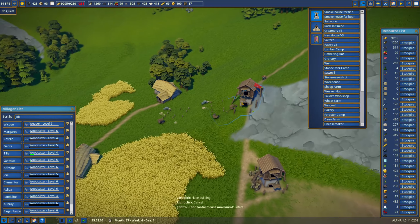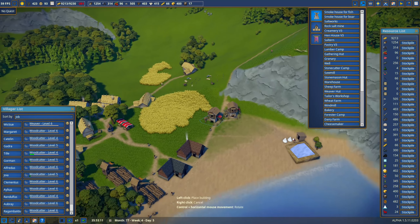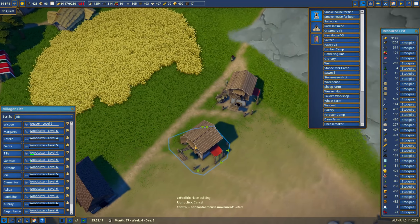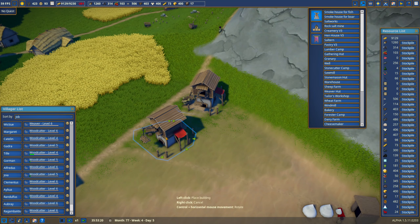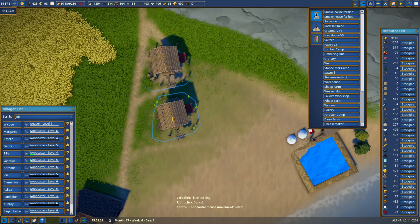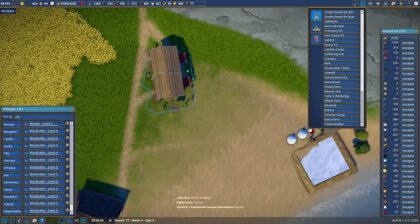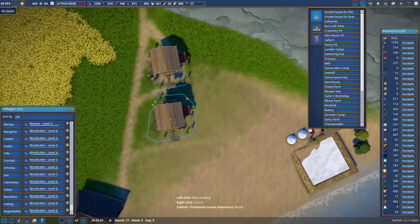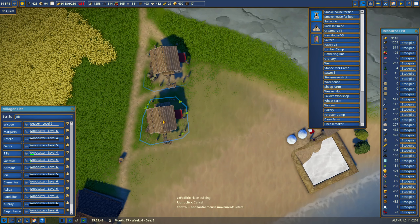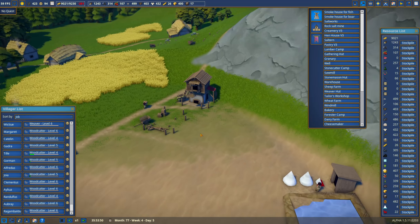The granary is going to hold the bread, so it should be near the main road. We have a little space here for the roads. Let's put it in here — I think this will give enough room between the two, and we'll line them up in the same direction. That's close enough. Two granaries, good. And I hope we don't have any super high tides to flood them out.